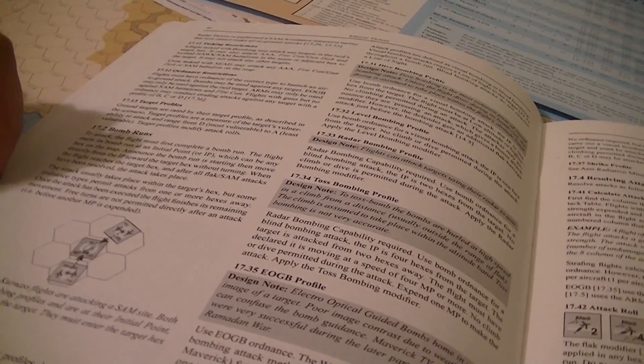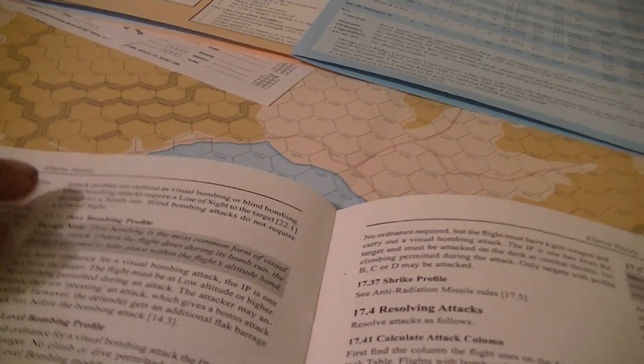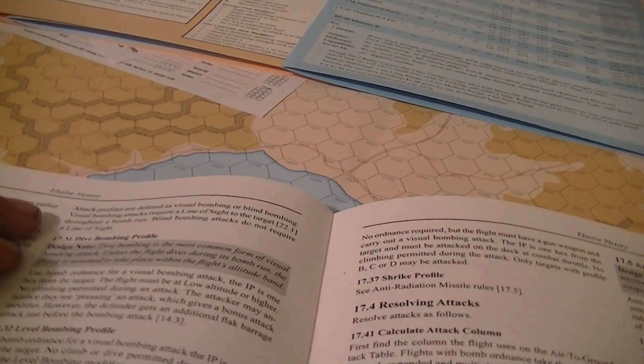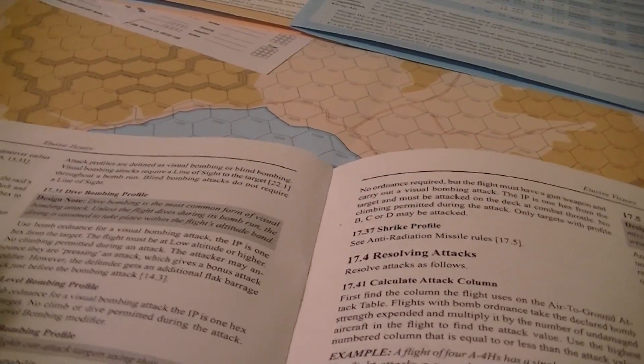The attack profile is based on the type of ordnance and other conditions. If you can't meet the conditions, you can't make the attack. There are a number of different profiles — some are considered visual bombing, some are blind bombing. Visual bombing means you need line of sight to the target throughout the entire bomb run. Blind bombing does not.